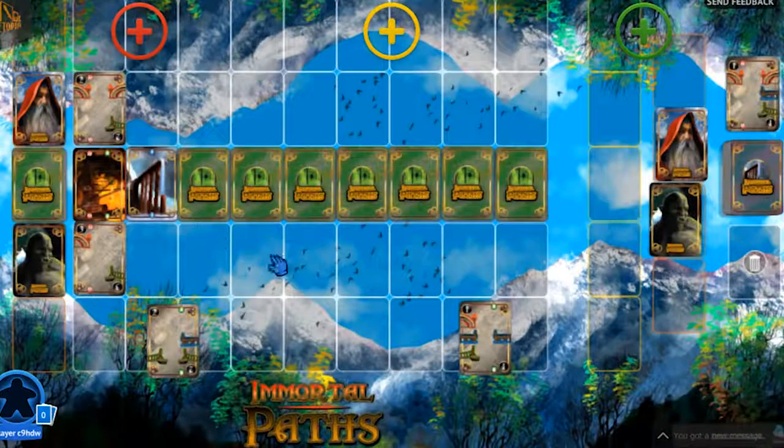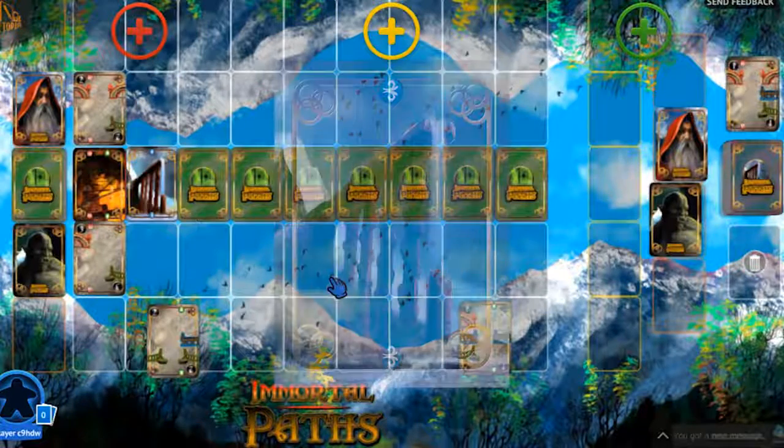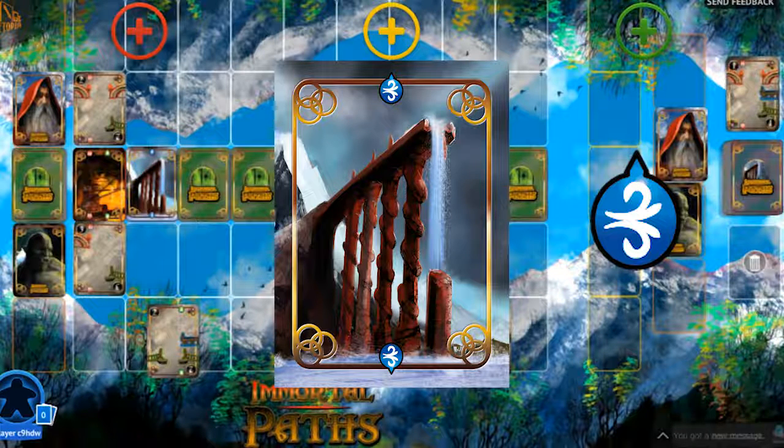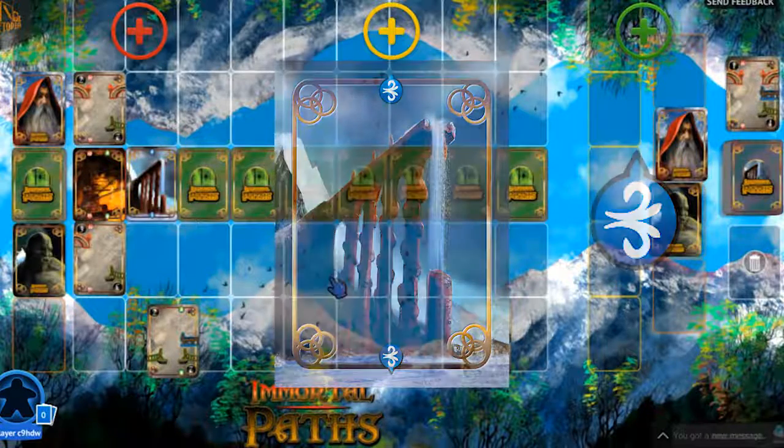They turn over the next obstacle card — this time it is the ancient aqueduct. Players pay attention to the connector on it: it has a blue water connector. The bridge card the player chooses to play will need a blue connector in order to play it.